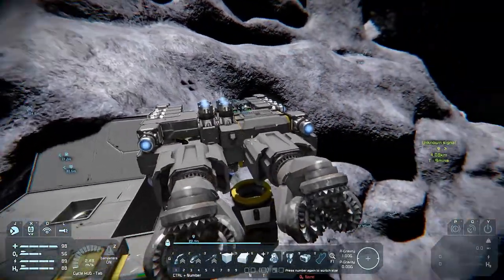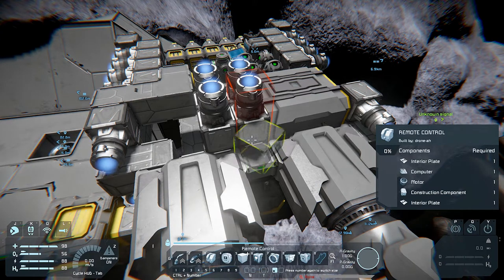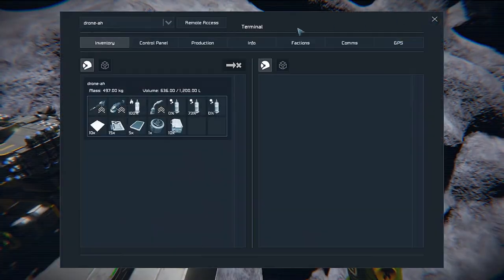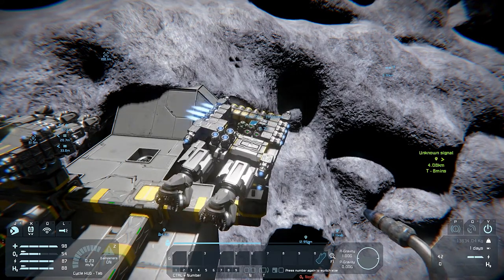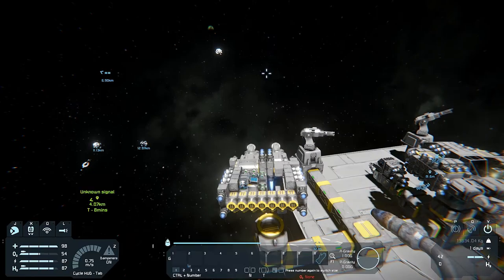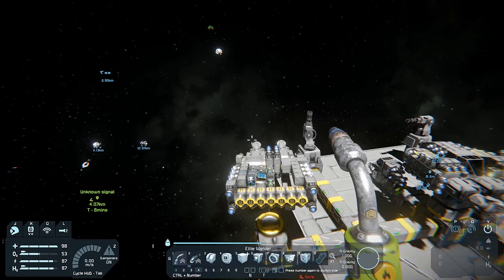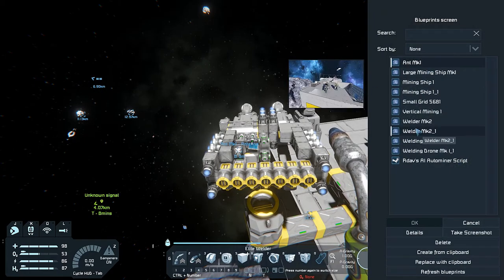This is upside down — which makes sense. Let me put that in the right orientation. Is that maybe the right way around? I'm going to try it. To make sure it's absolutely the right way around I'll go to the remote control — take control, check up, down, left, right, front, back. Perfect. Now I will blueprint it. The Ant is now blueprinted.